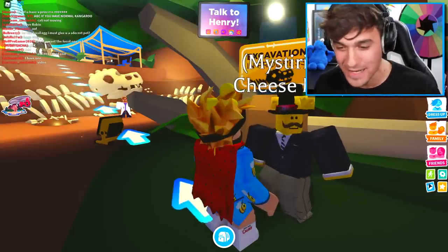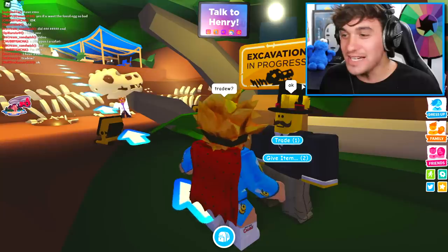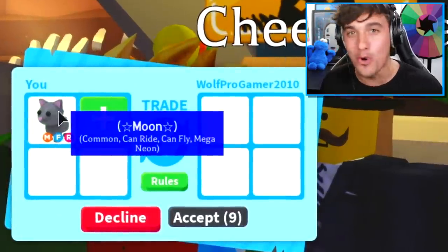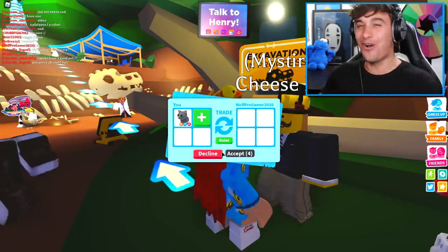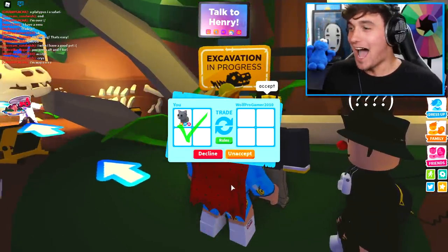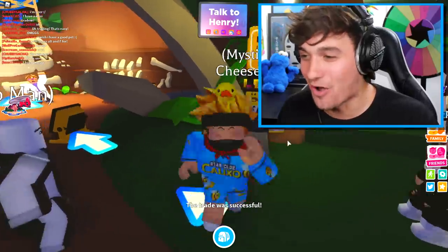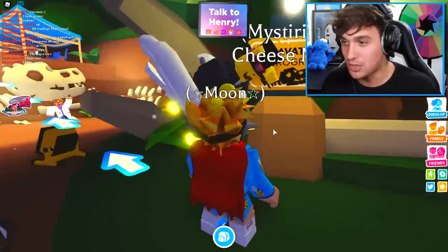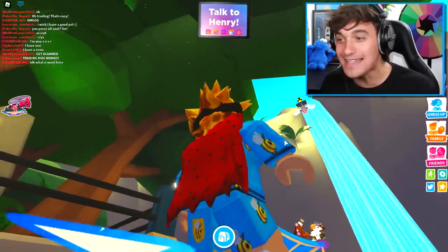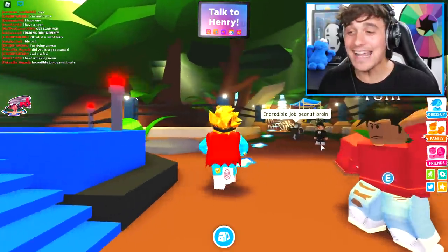Yes, if you want the fossil egg. I'm going to trade you, young cheesy sir. I click accept, and now I'm pretty sure I just put my best pet in there, which is this moon pet. Once I do this, I'm pretty sure I'm going to get the fossil egg. Let's click accept. Hopefully I get myself the beautiful pet. Give me that fossil egg! I want the fossil egg so bad. Am I going to get it? Wait, what is she doing — why is she on my pet? Get scammed? Are you kidding me? Give me back my pet! He literally just scammed my best pet and I didn't even get the fossil egg.